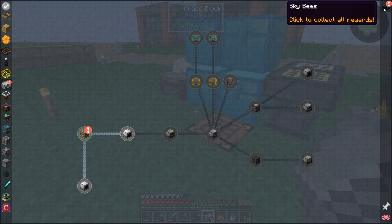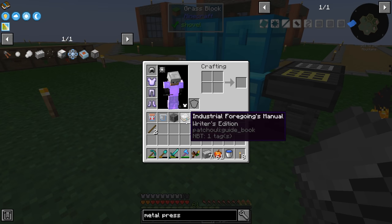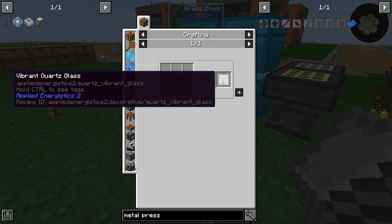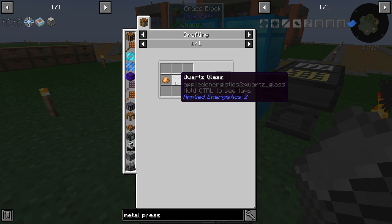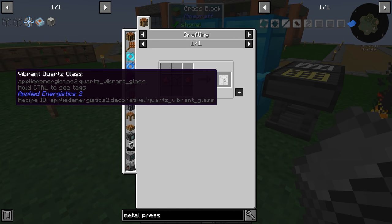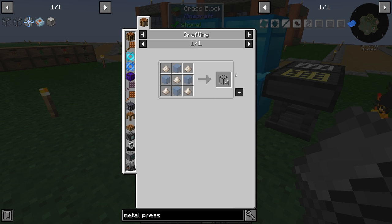What is this thing over here? Sky Beast — clicked all rewards. We got the Industrial Foregoing manual. The next thing we need is the vibrant quartz crystal. In order to do that, we need quartz glass plus glowstone — that's actually way cheaper than I was thinking. For some reason I thought this was Ender IO, but I don't think Ender IO is even in this pack, so this is a lot cheaper than I expected.